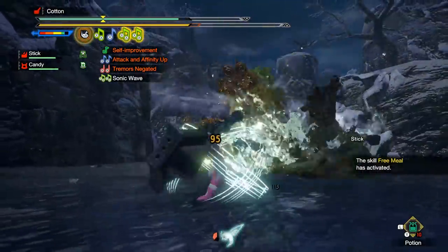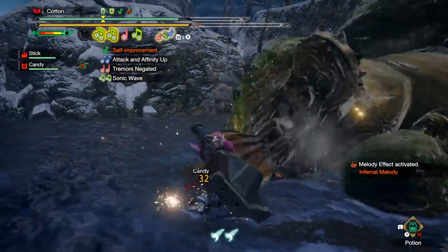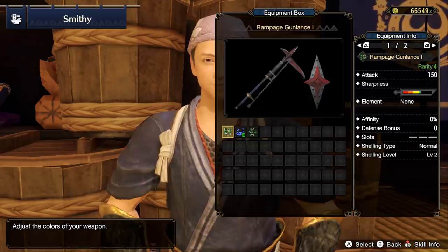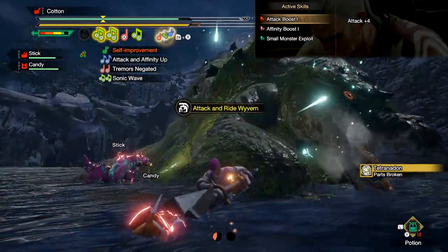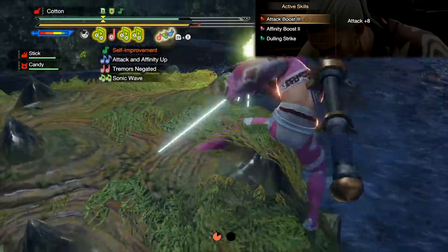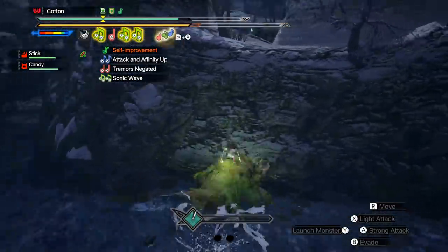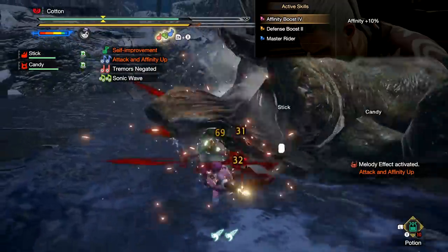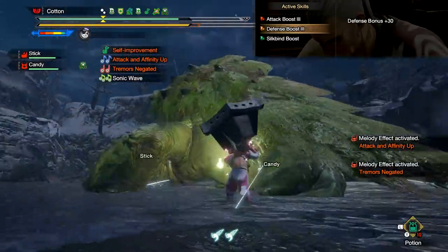Now let's get into the specifics of what each ramp-up skill is and what they do. First, the pure statistical upgrades. Attack Boost comes in ranks 1 through 4: rank 1 is +4 attack, rank 2 is +6, rank 3 is +8, and rank 4 is +10. There is also Affinity Boost ranks 1 to 4: rank 1 is 4% extra affinity, rank 2 is 6%, rank 3 is 8%, rank 4 is 10%. Then Defense Boost ranks 1 to 3, with each rank worth 10 defense.